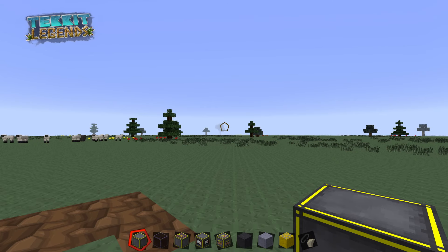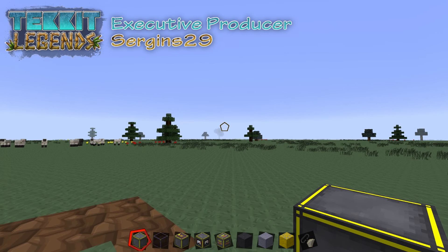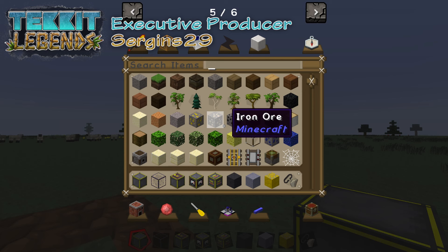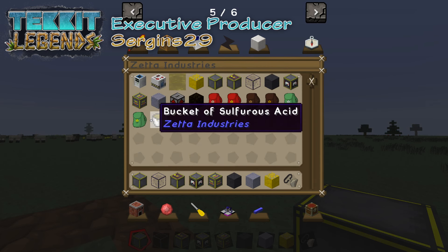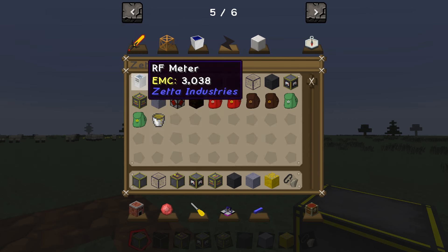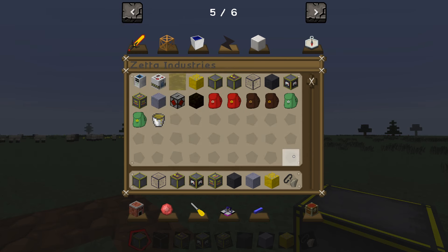Howdy folks, how are y'all doing? Cub here and welcome back to my guide to TechItLegends. Today we're delving into the mod of Zeta Industries, a really neat mod that has some pretty cool stuff, like some different backpacks, an RF meter, a quarry fix, and lots of really cool things.